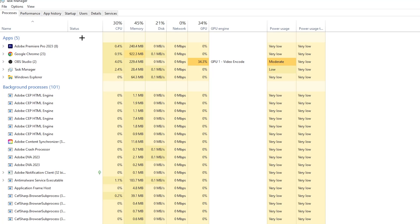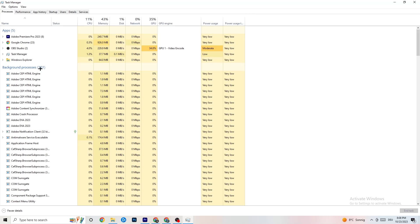Repeat that for every single program with high CPU usage — you'll see them highlighted in dark yellow or red. End all of those. Then go to the Details tab in the top-left corner of Task Manager.